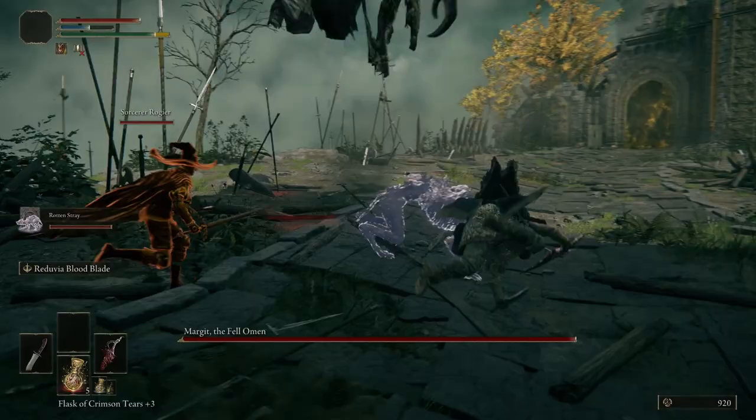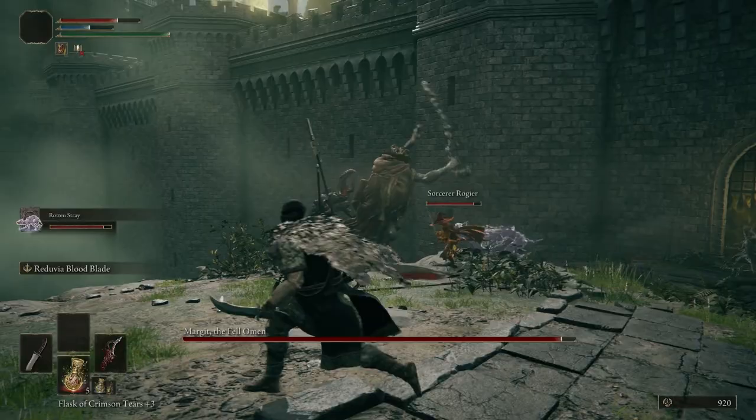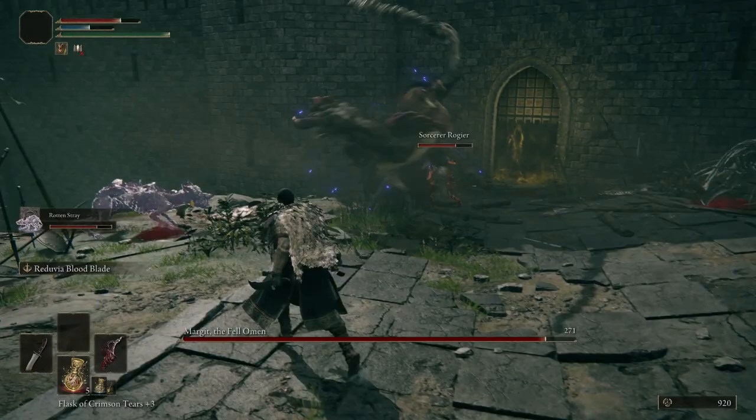My spirit summon. Now what this little feather is going to do is when he attacks the boss he has a chance to put a damage over time effect on Mr Margit here, and once that does apply you just need to sit back and not get hit. You don't even have to go in and attack - you can just stay back and watch him as he slowly dies. How lovely is that?